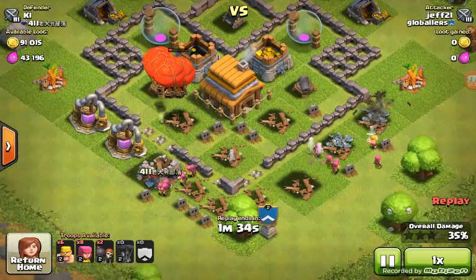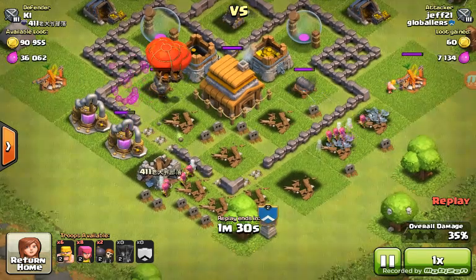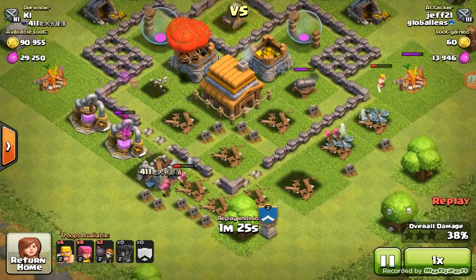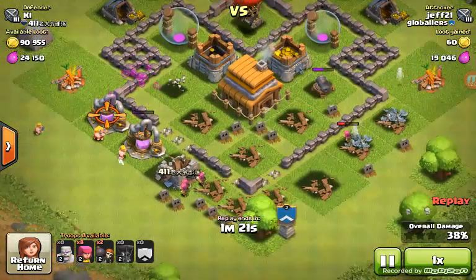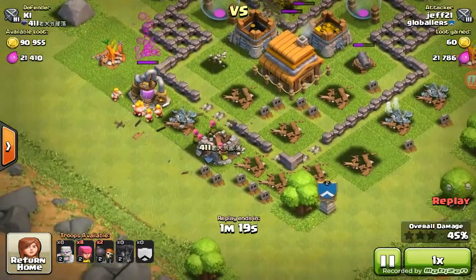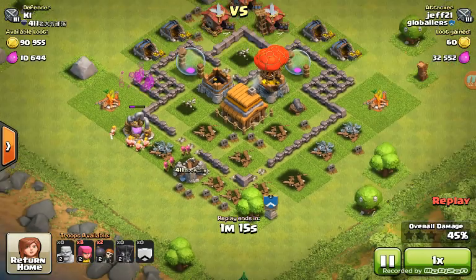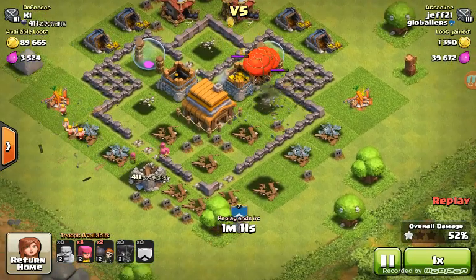And now we are sailing on our way to 3-Star City as I like to say. Nothing can really stop us now. We got Balloons — all he's got left is a Cannon and a Mortar. You can see my Archers and Barbs are just slurping those resources up, just smacking it up. My Balloons are running through this kid's base and there's really nothing he can do.